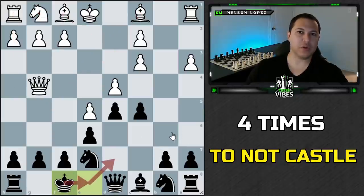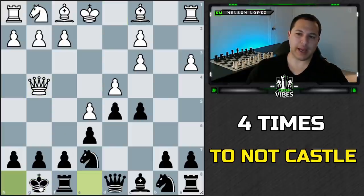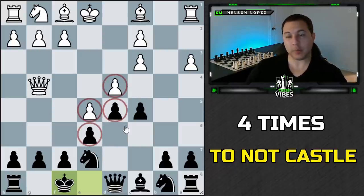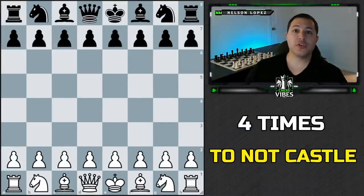King to f8 is actually safer for black than castling, because if white's pieces start coming in and black needs to get away, the king can always move back and run to the other side and be totally fine. If black had castled, the king can't just move over — it gets blocked by its own pieces and has to stay and defend. The takeaway: sometimes it's better to keep your king in the center or play a move like king to f8, especially when the center is locked up. This is case by case, not a general rule.